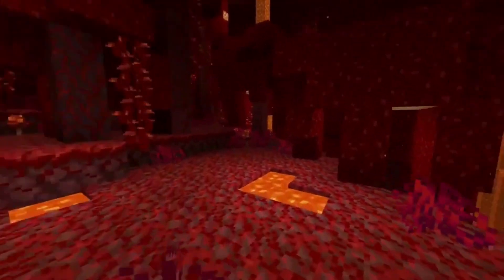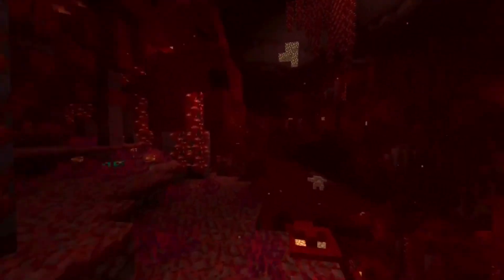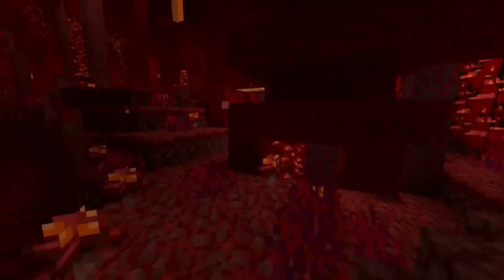As you can see, there is a vine-looking element, and there are a lot of things like the Nether grass, the red Nether mushroom, and also a glowstone-looking lamp. So that is everything that has been shown until now.